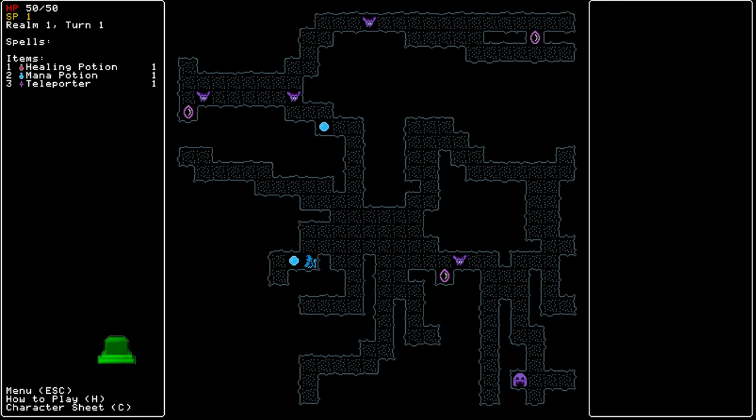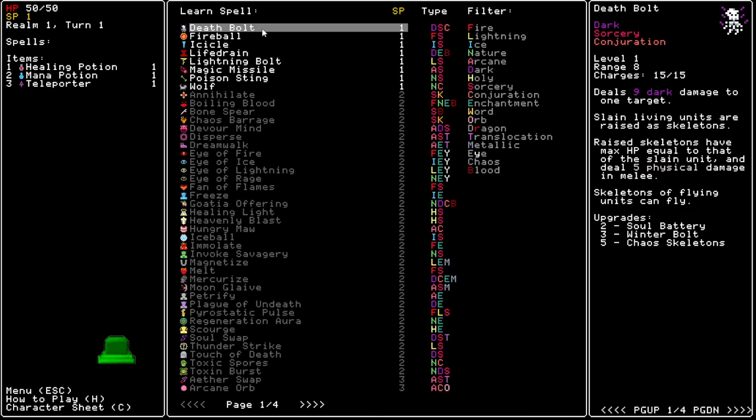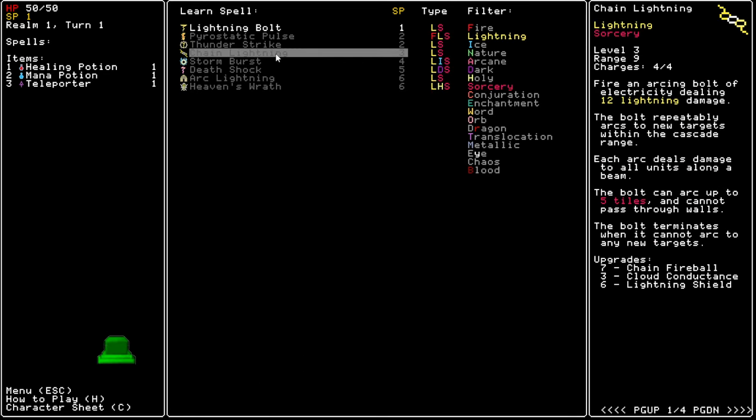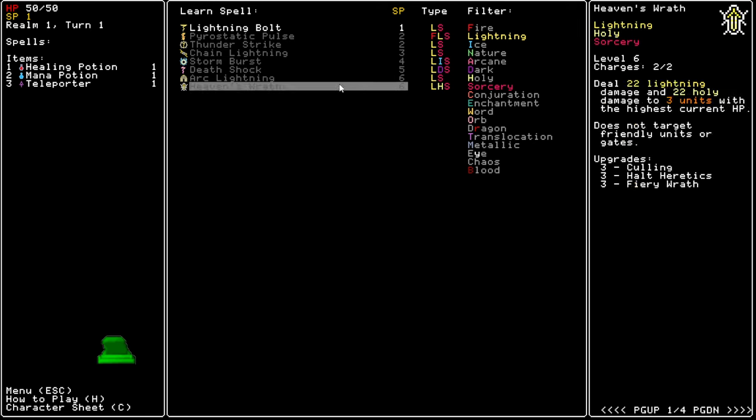As the title of the stream says, Chain Lightning apparently has a Chain Fireball upgrade. Take a look at this: Lightning Source V, Chain Lightning, Chain Fireball. Cast Fireball for free on each target Chain Lightning bounces to. That seems very good to me.